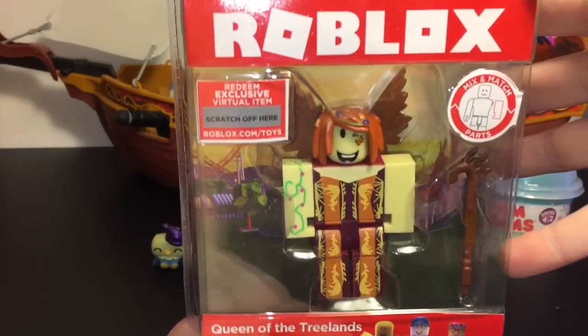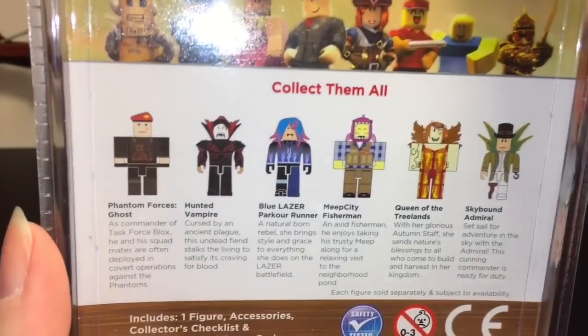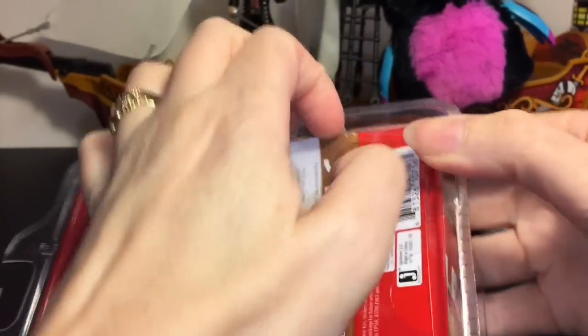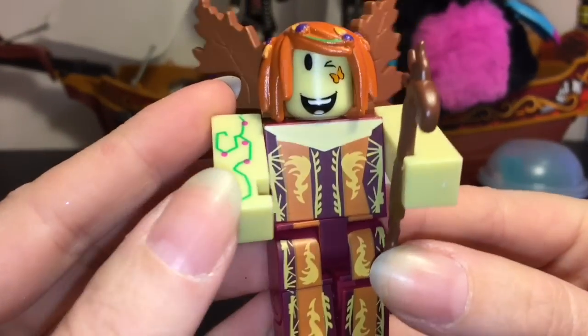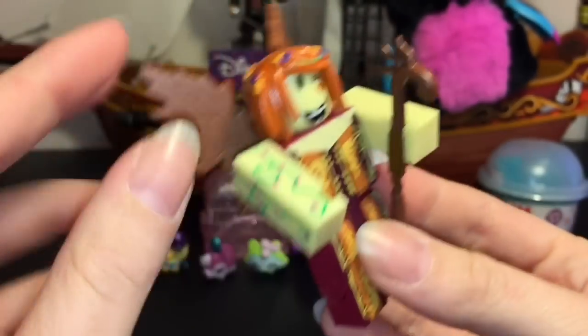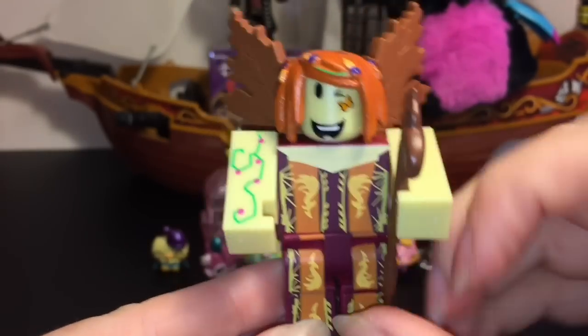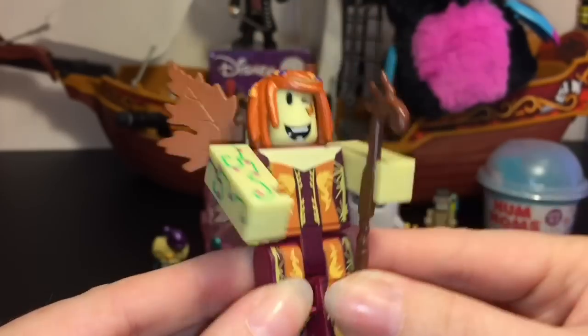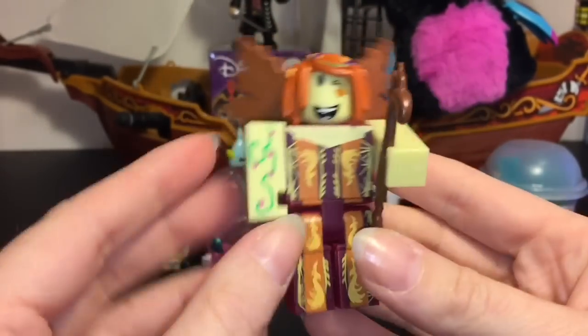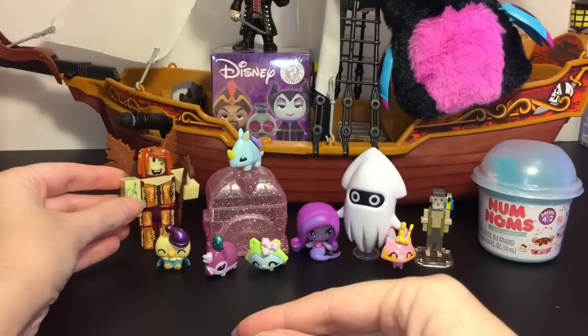Next, let's take a look at our Roblox character - this is the Queen of the Tree Lands, and she comes with a game code. Here's a code for one of you guys, so let me know what you redeemed in the comments. I love the detailing on her - the wing leaves are so cool, with little flowers and vine work on her arms, and a butterfly under her eye. I don't play Roblox but these are nice little collectible figures!